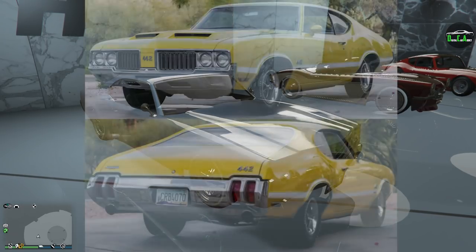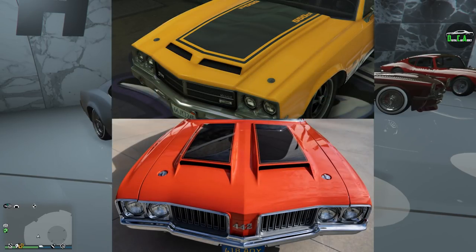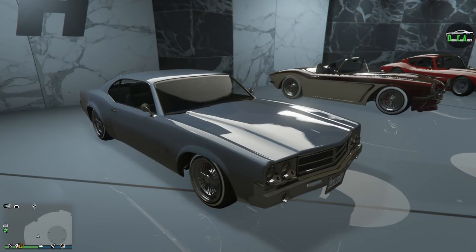The Saber Turbo itself is primarily based on the 1970 Oldsmobile 442, just a very cool car from the 70s. The one in GTA is almost identical and even offers a similar hood upgrade to get it even closer to the real car, which is honestly very, very cool.